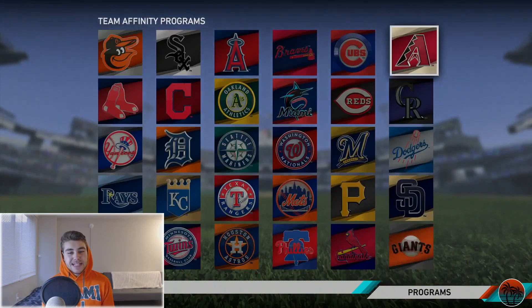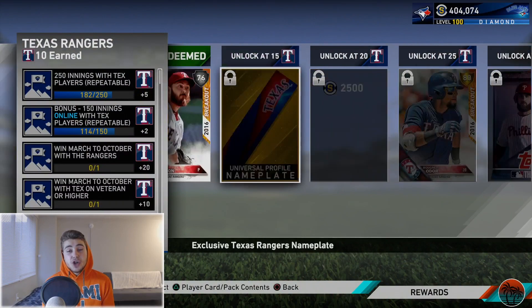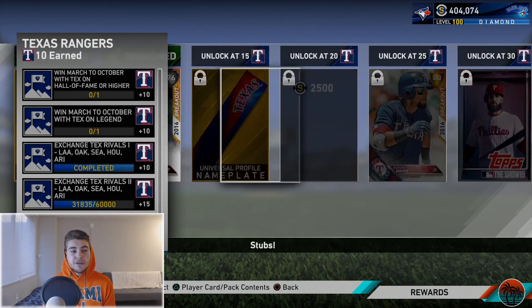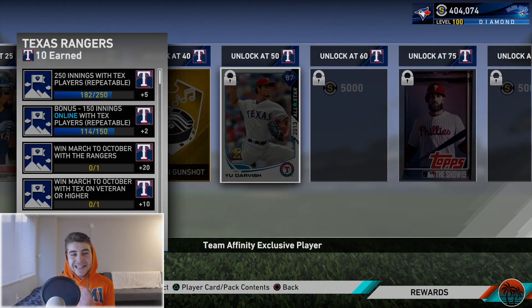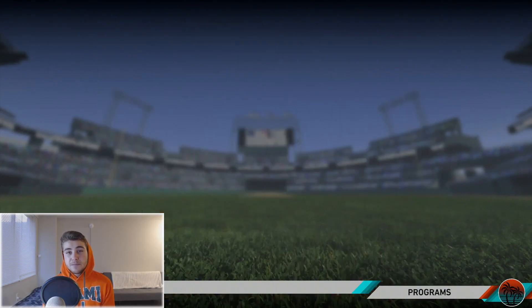Always keep in mind what type of flashback card it is. For example, for the Rangers, if I need breakout cards I would get to 25 program stars - doing the exchanges for 10 and for 15. The formula to get to 50 and earn the diamond card is to do all the exchanges to equal up to 45, then put your team entirely full of players from that team. It takes three full nine-inning games to get the other five program stars and earn the diamond player.